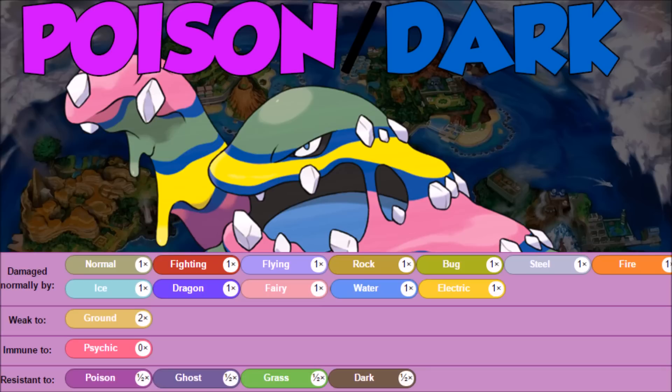Poison/Dark has only a Ground weakness, a Psychic immunity, and a solid amount of resistances: Poison, Ghost, Grass, and Dark. You can just come in onto a Psychic-type Pokemon and shut it out. You can use it to help save your Fairy types, and it just works.